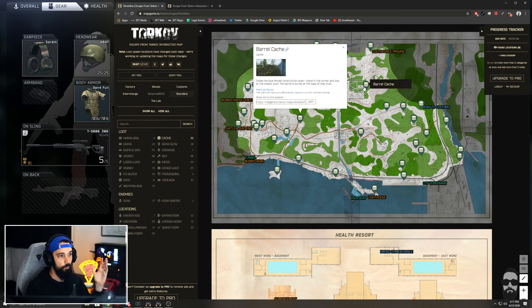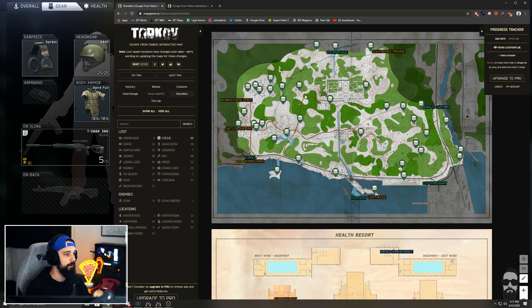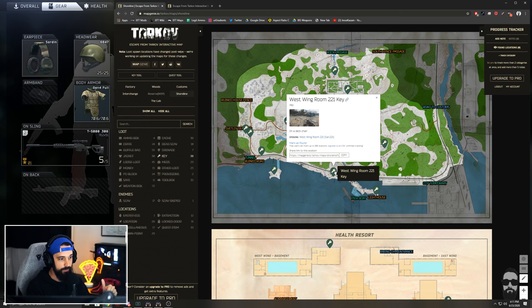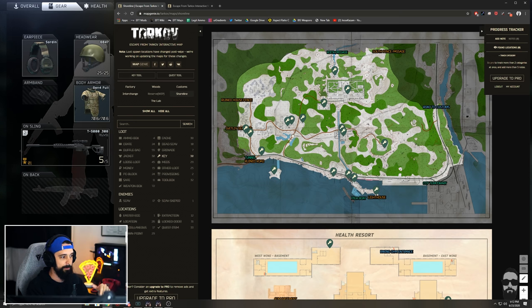It shows you super detailed information about exactly what you're looking for and where all of them are. You can uncheck that and just look for keys. Shoreline has an insane number of keys, and a lot of them actually spawn on Shoreline. For example, the West Wing 221 key spawns on a lawn chair by the beach — you can just see that right there.